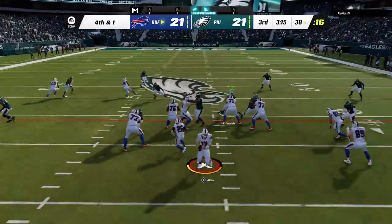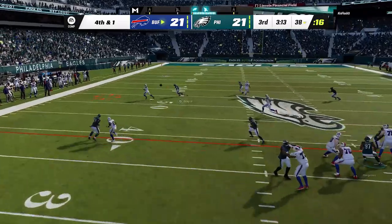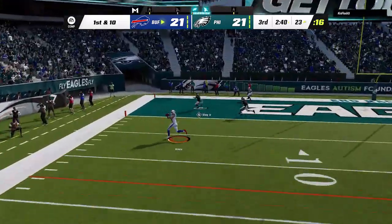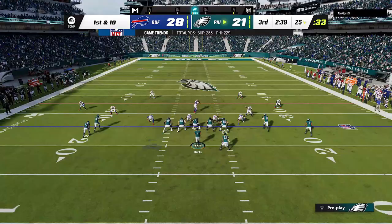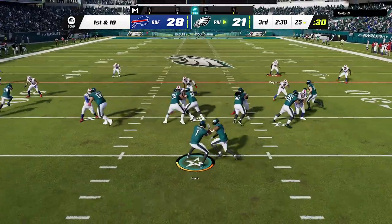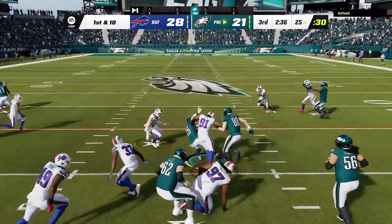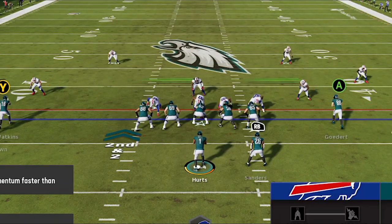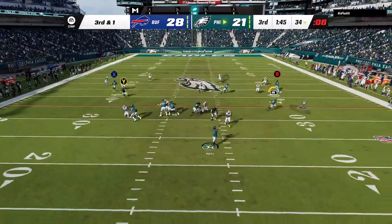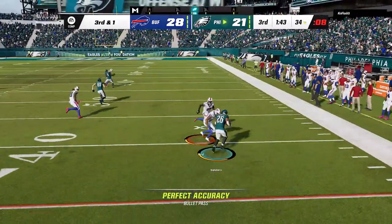Back on defense, we get him into a quick fourth and one from his own 38 before he uses it as an opportunity to go downfield for a huge play, then scores on the very next play to take the lead back. Now down seven again, I am not forcing anything — I stick to the system and a weak box count is a weak box count. On the next play he pinches the defense and shuts me down. Then on third and one he does it again, but I see he's in zone so I take the running back underneath for the first down.